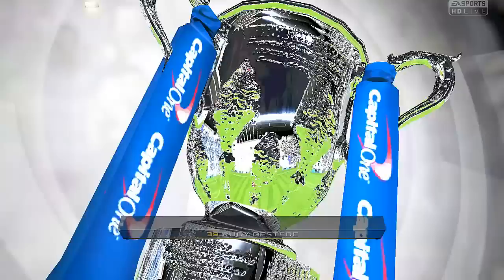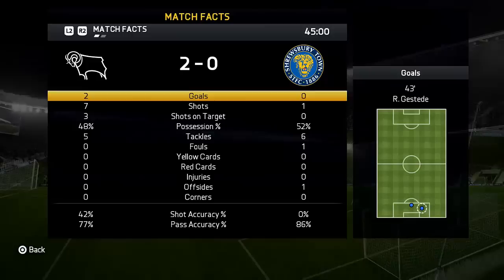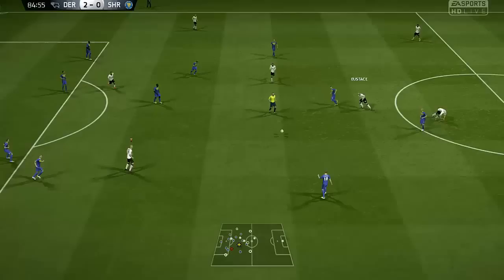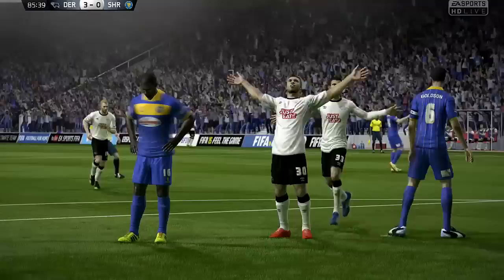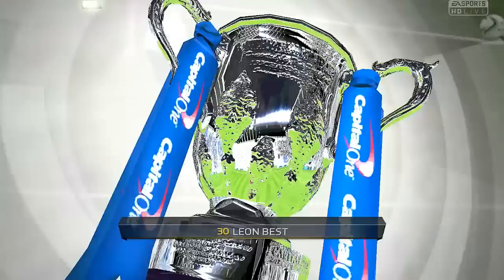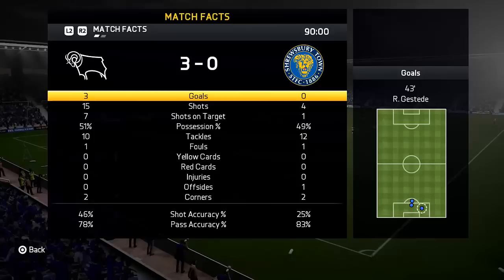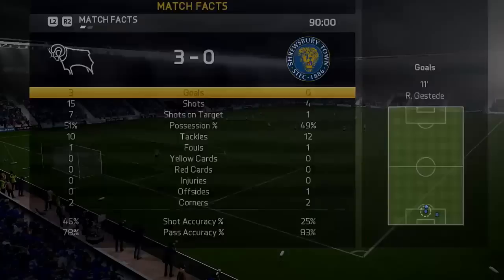Half-time stats — we're winning 2-0. Lower in possession somehow. Rudy Gusteed scored both goals — what a signing he is proving to be. That second goal was lovely. Into the second half — lovely play from Hendrick, he finds Leon Best. Best, Best, Best — he's made it 3-0! What a lovely finish from Leon Best. He turns his man inside out and curls one into the bottom corner, the keeper could do nothing. 3-0 Derby. Kelly Roos makes a lovely save. Full-time — only one goal conceded late in the second half.